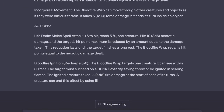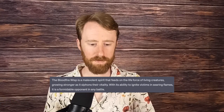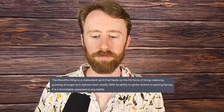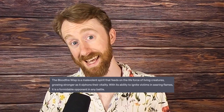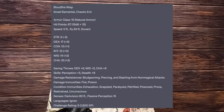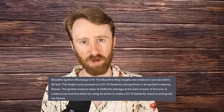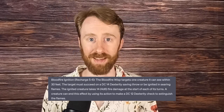Number two is the Bloodfire Wisp. The Bloodfire Wisp is a benevolent spirit that feeds on the life forces of living creatures, growing stronger as it siphons their vitality. With its ability to ignite victims in searing flames, it is a formidable opponent in any battle. This is essentially a vampiric fire bug, and it's honestly kind of terrifying. It is a CR-5 small elemental that has fire absorption, which basically means any fire damage it takes actually heals it instead. And it also has this crazy ability called Bloodfire Ignition, which recharges on a 5 or a 6.